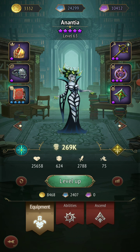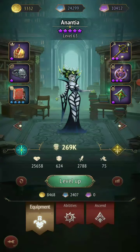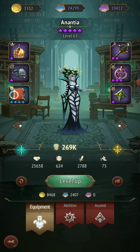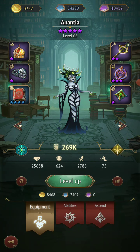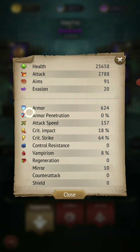Anantia does healing, control, and damage — she's kind of mixed. So energy, shield, attack frequency, more evasion. Just showing you guys this if you haven't ever seen this game before or if you're learning it. Reflect attack — these are her stats. She's fairly strong, deals a fair amount of damage.